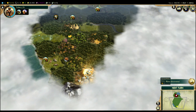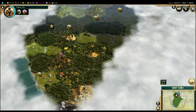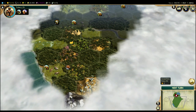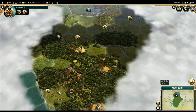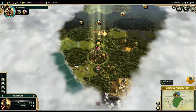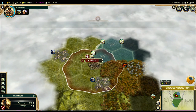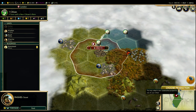I found another ancient ruin — or as we like to say in the Civ world, a goodie hut. So our priority while exploring at the start of the game is: one, to find these goodie huts; two, to find out what neighbors we might have; and three, to find good places to settle new towns. Now, how quickly do you want to build a new town? Now's a good time to talk about it, because our scout finished, so London is prompting us to choose another construction project.